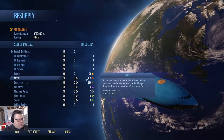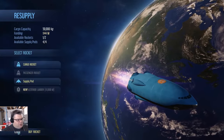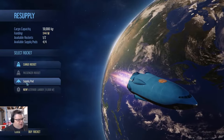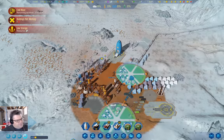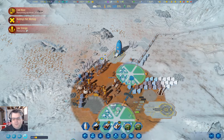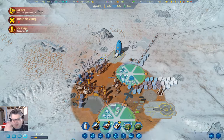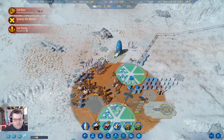Supply pods are 100 million, right? So when inflation brings the metal cost up past 100 million, you can just buy supply pods, send them to Mars, junk them and get five metal per. It's a kind of a loophole.